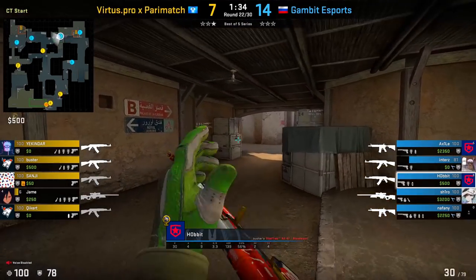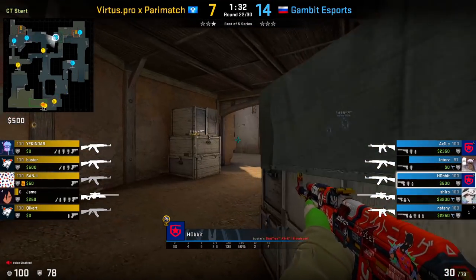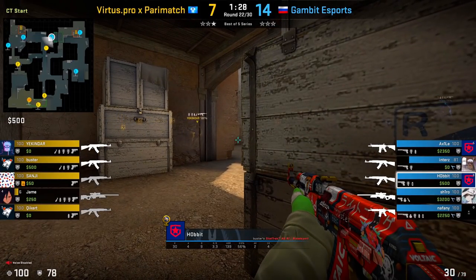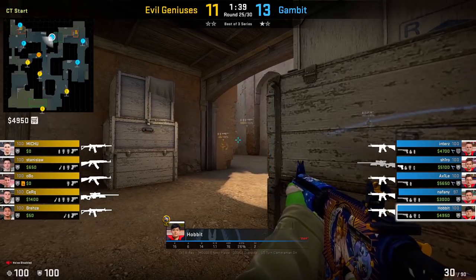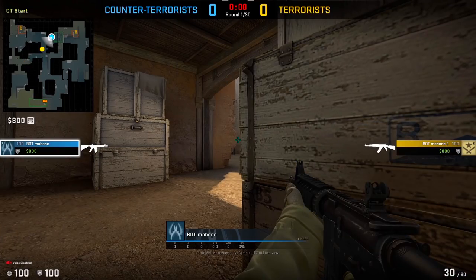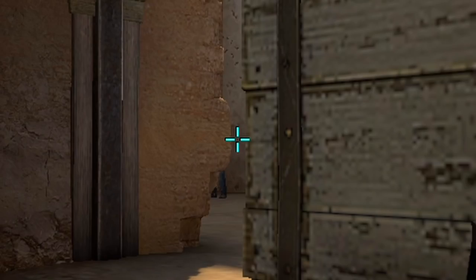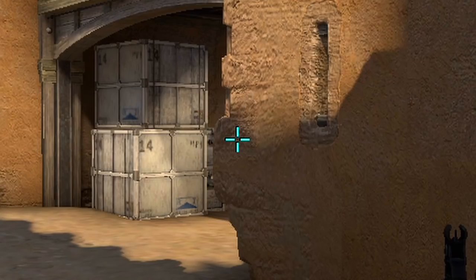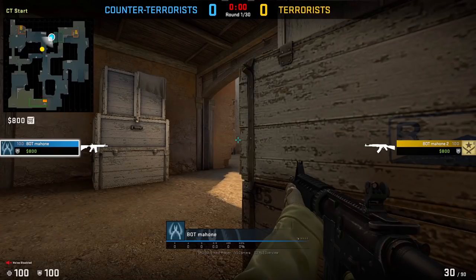Now if it's a more typical round where the T's aren't aggressing up mid B right away, you may want to take a more aggressive stance towards mid instead of jump spotting with the Molotov — this is an angle that Hobbit likes to use a lot. The main reason for this is because this angle is actually a one-way for the CT's. From the CT's point of view, he can see the legs of the T before the T has a chance of being able to see the CT at all. That's why Hobbit likes to use this angle.